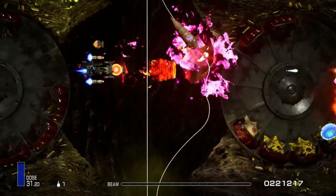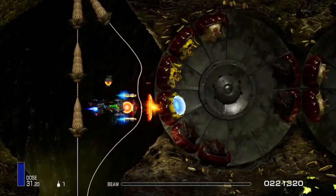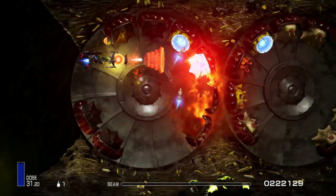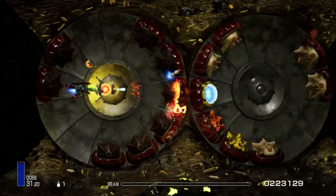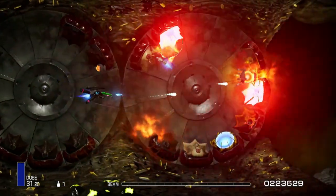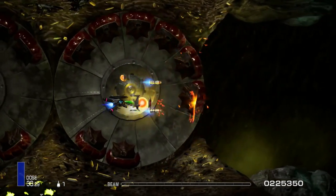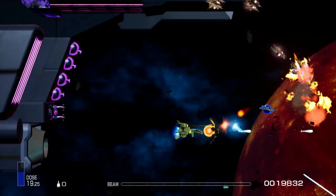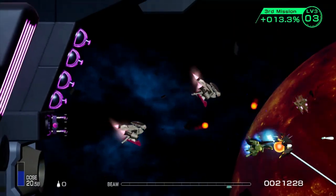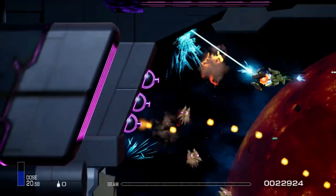Furthermore, the force can be launched directly at enemies to inflict initial collision damage, and if you don't recall it, it will float ahead or behind you firing off shots to hit enemies who are, for example, hidden behind a stage element. Leaving it to its own devices is not without its risks as the force acts as a protective shield and has the ability to absorb certain enemy bullets.